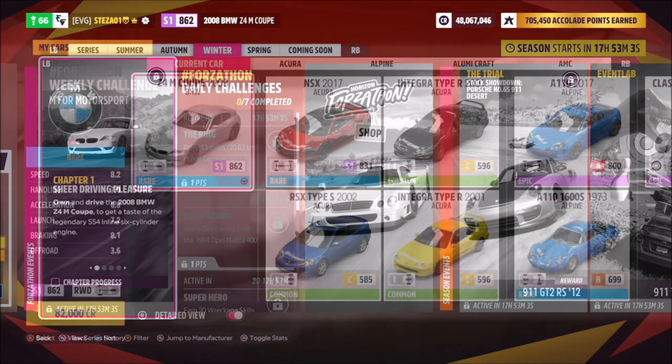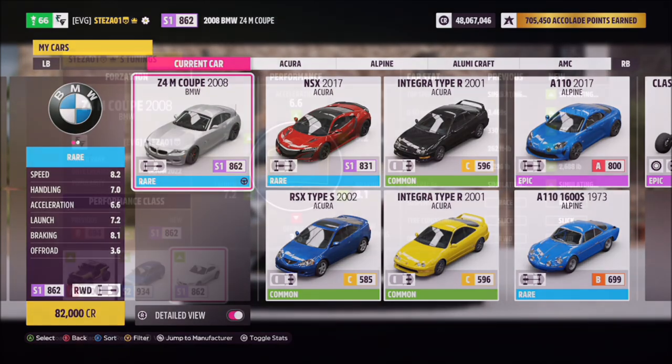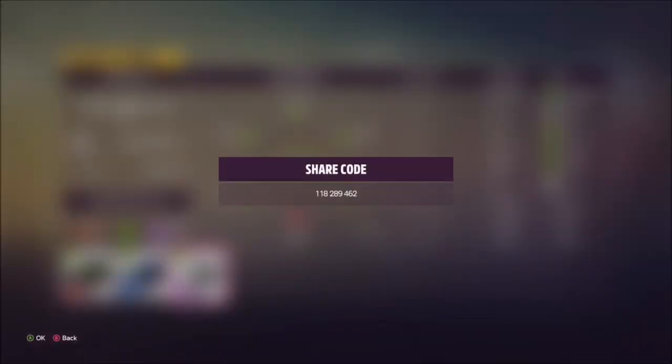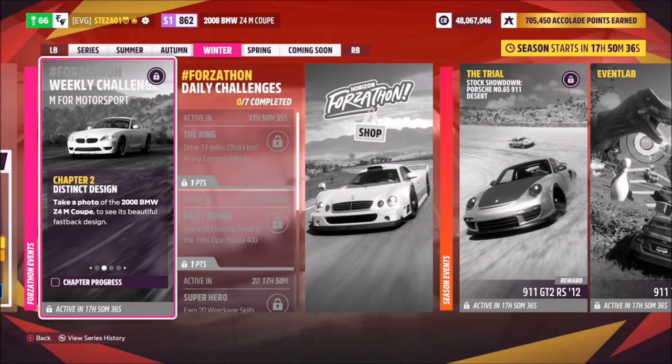This is the car in question — it'll set you back 82,000 credits from the auto show, or you can pick one up in the auction house. I've created a tune for you guys to use; share code is 118280462, it's called Forzathon, and yes it does have 666 brake horsepower.